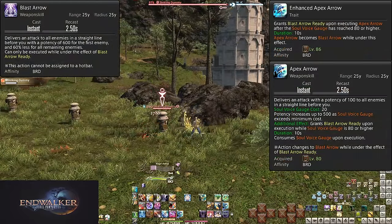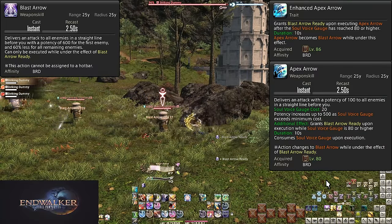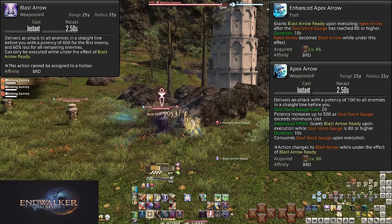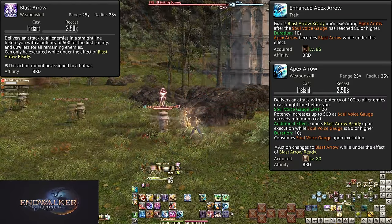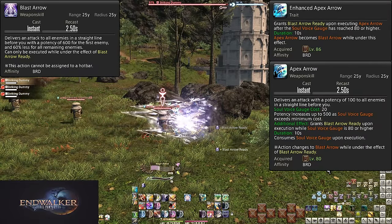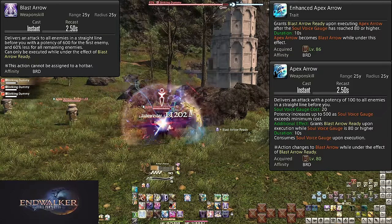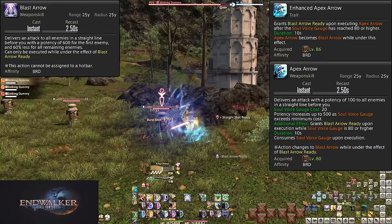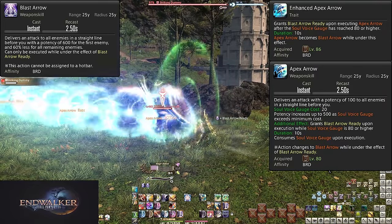Level 86: Enhanced Apex Arrow and Blast Arrow. This is why we only use Apex Arrow on 80 or higher gauge. If we don't wait, we won't get Blast Arrow. Using Apex when the Soul Gauge is 80 or higher — 400 or more potency — upgrades it to Blast Arrow. The size and shape are the same, but Blast Arrow has a guaranteed 600 potency AoE hit, reduced to 60% less for all enemies after the first — that's 240 potency, still a really big AoE hit. So if you weren't doing it before, only use Apex at over 80 gauge. The exceptions still apply but much less so than before. If it's the final boss about to die and you only have 70 gauge for a 350 potency hit, might as well use it. But anything below 60 gauge is essentially pointless — at that point you're losing damage.